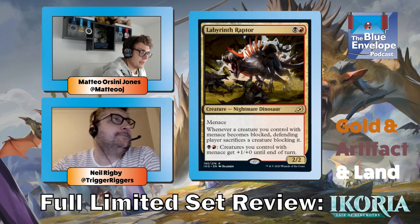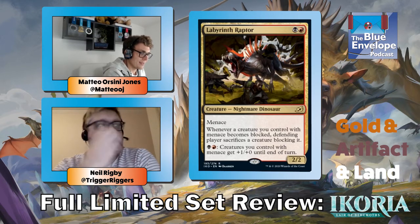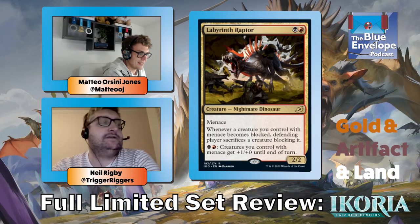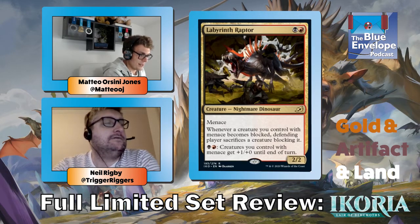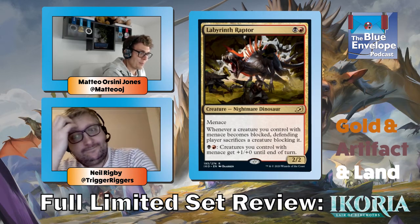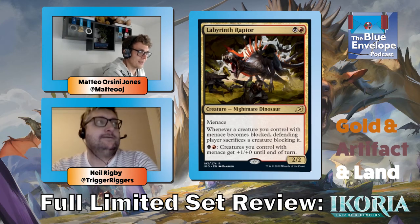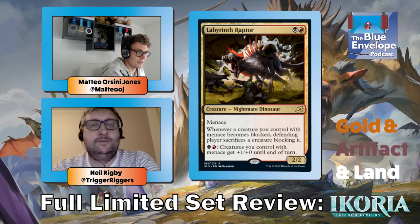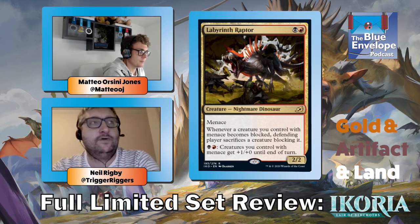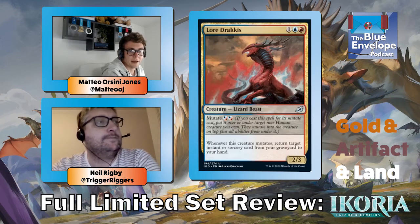Labyrinth Raptor — this card's good. Two mana two-two menace is already pretty good. When you pay two mana it boosts all your menace creatures. The middle ability — whenever a creature you control with menace becomes blocked, the defending player sacrifices the creature blocking it — is already pretty good; it's always going to be a one-for-one at worst. You're almost certainly going to get a two-for-one from it. Pick that card high and play it.